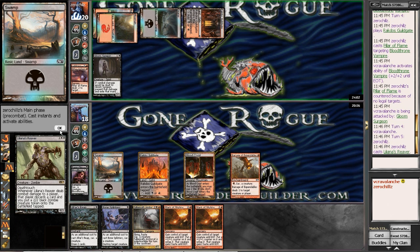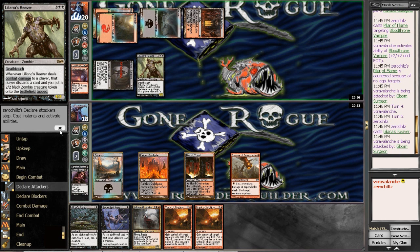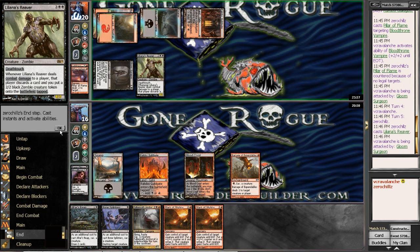Liliana's Reaver. Whenever Liliana's deals combat damage, I have to kill that. So I absolutely have to draw into either a creature next turn to Bone Splinter to kill off that Liliana's Reaver, or a land.